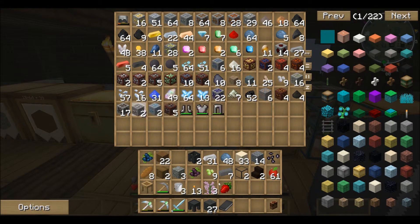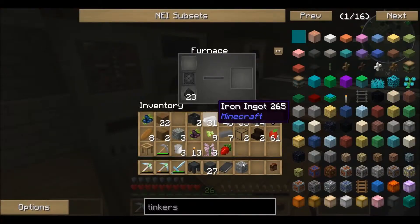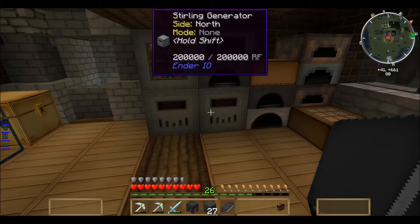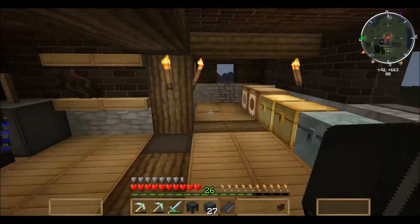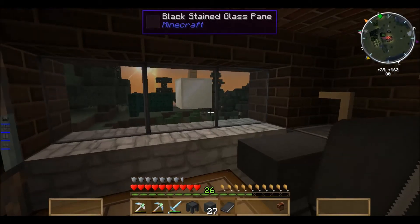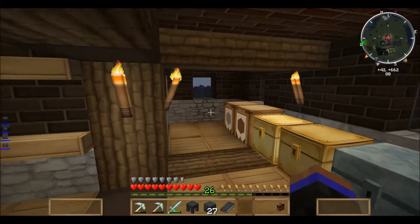Look at this — I do have aluminum! Can we smelt that up? Oh, I can't because I need a redstone furnace or better. So we're not there yet. I'm going to have to make some more machines. I think we'll wrap it there — I'll catch you guys in the next episode. Peace!